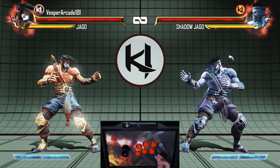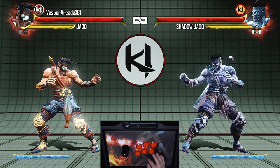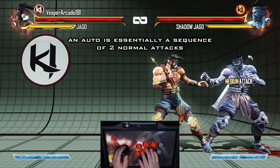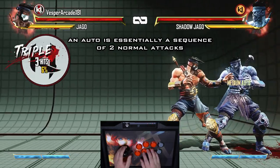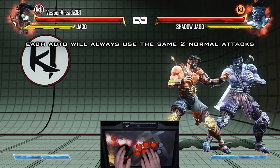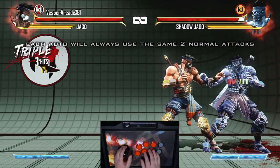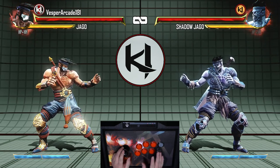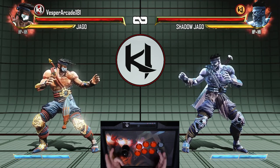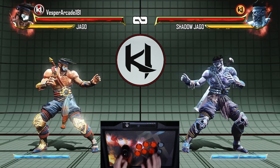Something to note is that most autos are simply chaining two normal attacks together. For example, Jago's medium kick auto is his close standing medium kick and his crouching medium kick. Another example is Jago's heavy kick auto is his close standing heavy kick and his far standing heavy kick. The timing window to input your opener into an auto is pretty huge — you can input your auto as soon as the first hit frame of most openers through the active frames. You can also just mash the button if you want.